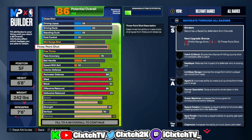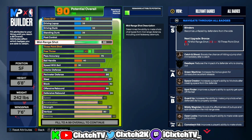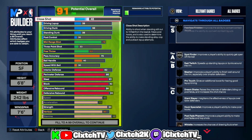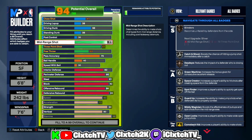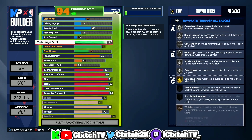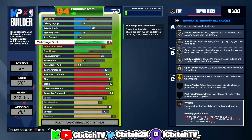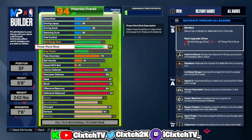Moving on to shooting — here is one of the main downsides. Unfortunately, in order to get this build name, your mid-range shot and three-point shot cannot be anything higher than 77. If you go 78 and above it will change the build name. I put them both to 77, the absolute maximum. It's not terrible though — you still get a lot of good silver badges and shooting bases like JT Thor, Dice, and Daniels.